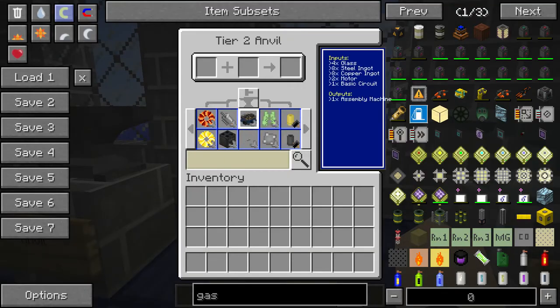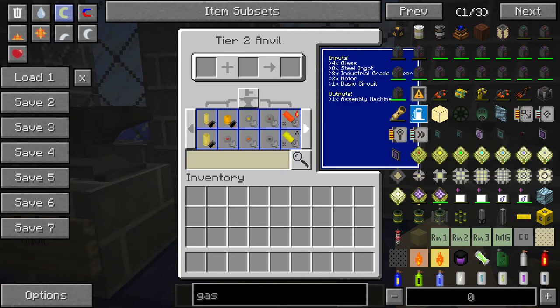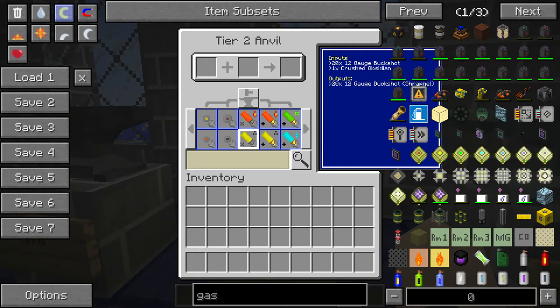This is tier two. This will give you, like, an assembly machine. It gives you new ammo types — look at that. You have a lot more ammo types, just like with tier two.